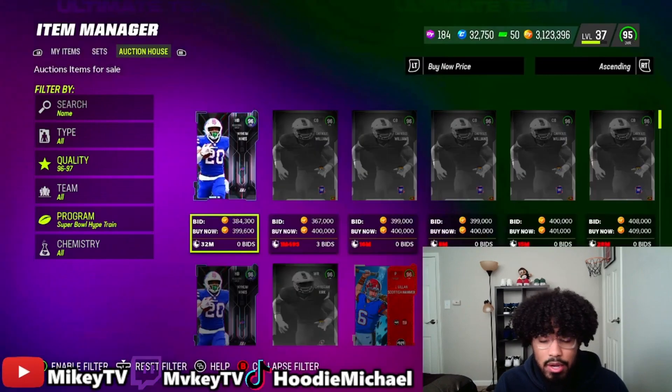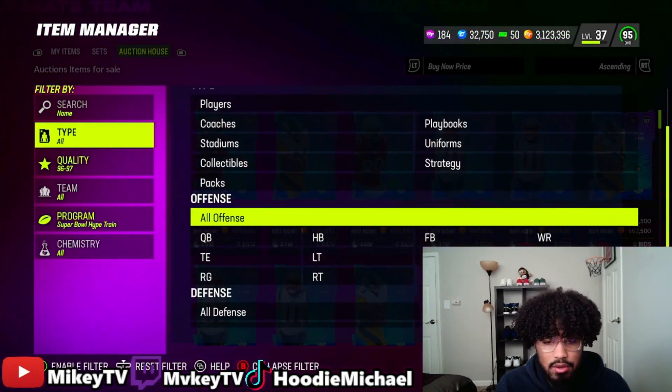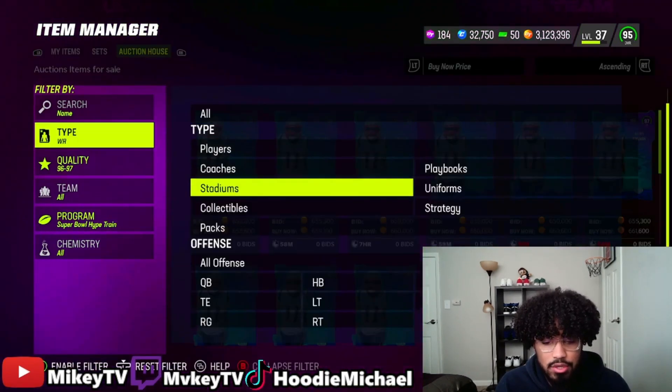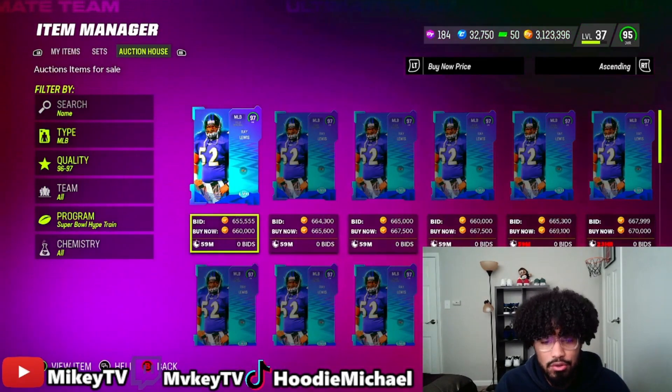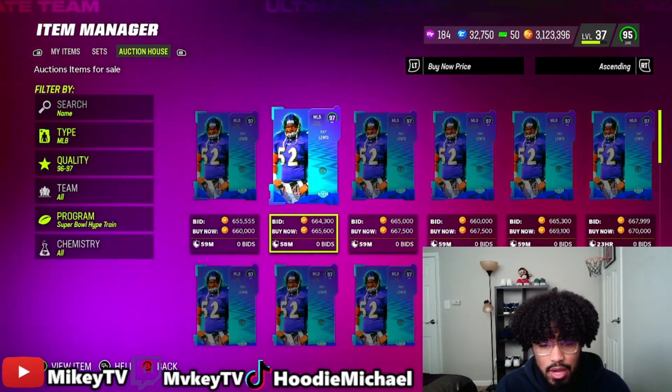I run a Ravens theme team, so I need to get Ray Lewis. It looks like these guys are going for about 600K. Filtering by wide receiver — yeah, they're all going for about 600K. I need to check Ray Lewis's price because I need to buy him. Lewis is going for about 600K — I don't know if I'll buy him now or wait for his price to drop.